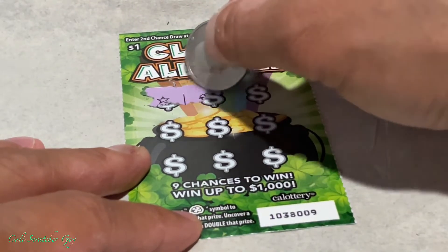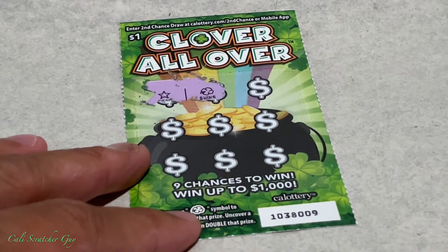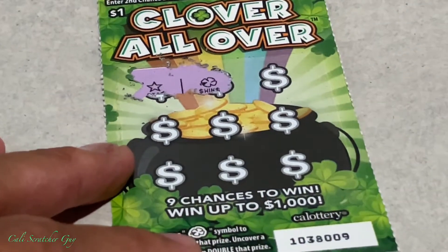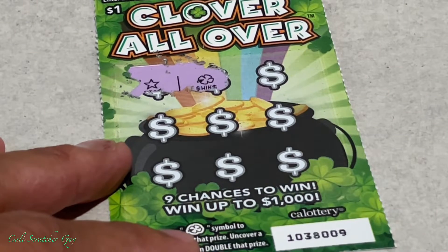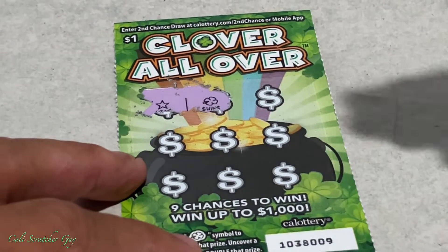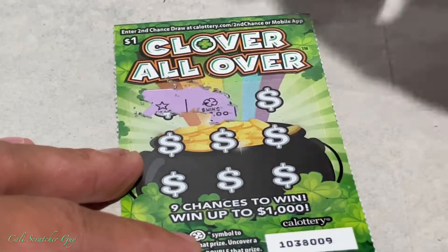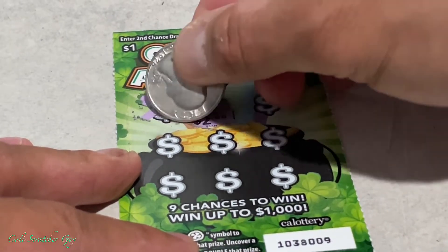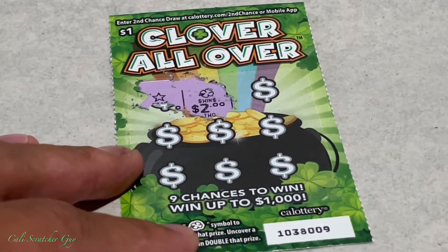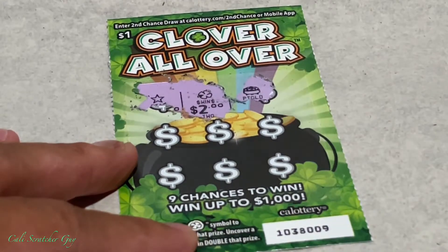All right, so that's a star... oh, what is that? It is a clover! And guess what — we have a winner already on our first game, pretty awesome. Let's see what we got here. It is a number — it is a two dollar winner, guys. Two dollars, pretty good so far!